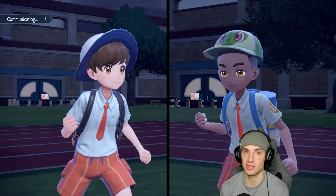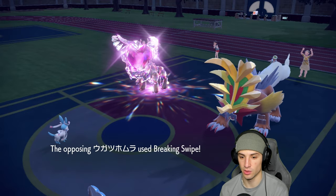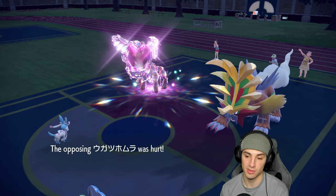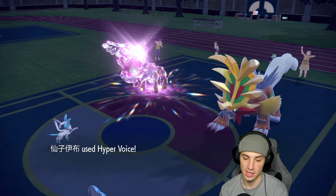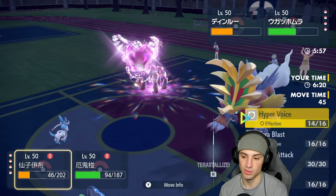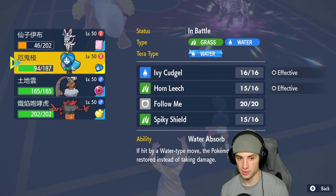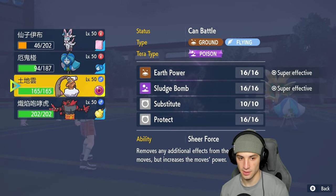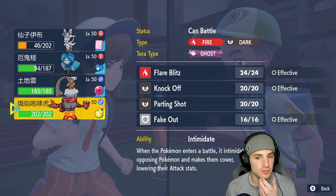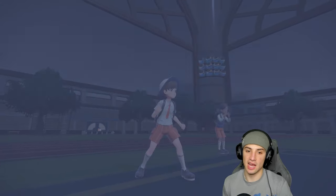Tinglu is a bit of a problem. I might swap into Incineroar — his Intimidate is going to work wonders. Gouging Fire goes for Breaking Swipe which doesn't affect Sylveon, solid turn for us. Spiky Shield does its damage. Going for another Hyper Voice to chip up damage, and a Heavy Slam is going to fly and hit Ogrepon. I'm going to swap Ogrepon out for Incineroar to get off Intimidate on two physical attackers. Gouging Fire is not holding Clear Amulet, so that's pretty good.